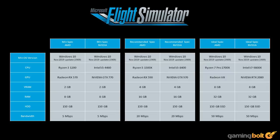The ideal specs demand the best of the best: an Intel i7-9800X or Ryzen 7 Pro 2700X, an Nvidia RTX 2080 or Radeon VII with 8 GB VRAM, 32 GB of memory, and a 50 megabit per second connection. All of these setups require 150 GB of installation space, with the ideal setup requiring a solid-state drive.